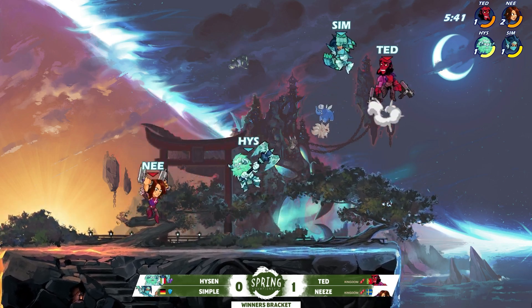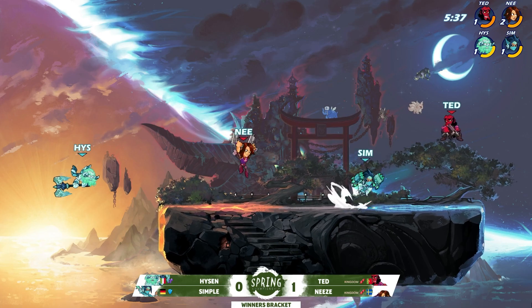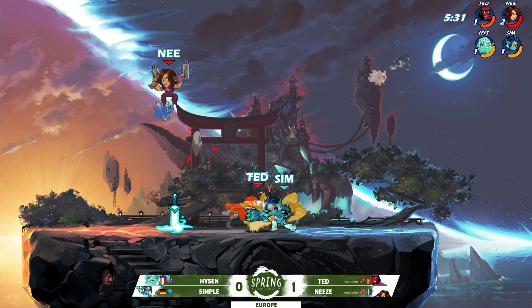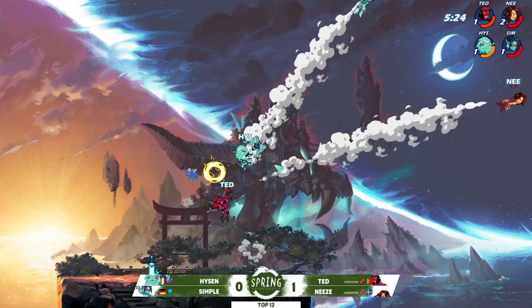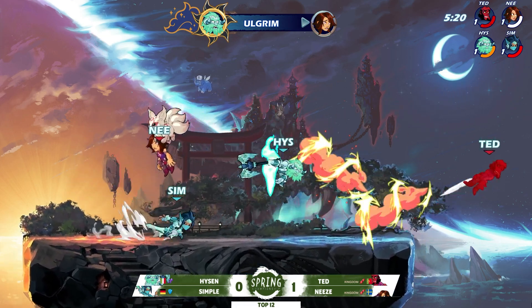Simple goes in with a Nair but Knees with a target swap. Knees has been doing such a great job on these target swaps — it's hit after hit, just the rotation, a little bit of pressure relief for Ted. He's just making every right decision. Side sig thrown out — that's a punish — and that's a follow-up, but the recovery keeps Simple alive.